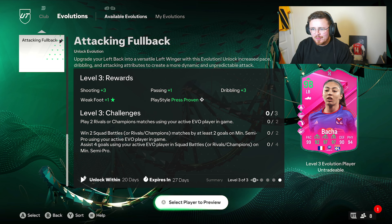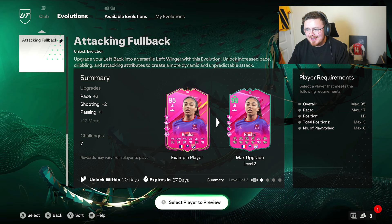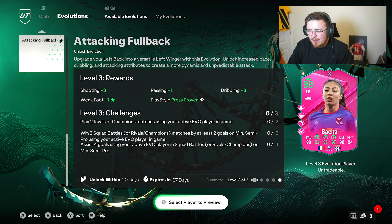Technical press and proven play styles added, no place for the plus of course. Basher already has four play styles which is fine. Max 95 overall, max 97 pace - interesting. Total positions freeze is a weird one. Basher here looking decent - if you enjoyed her, I think it was a Road to the Knockout card, I can't remember exactly what tournament-based card it was.